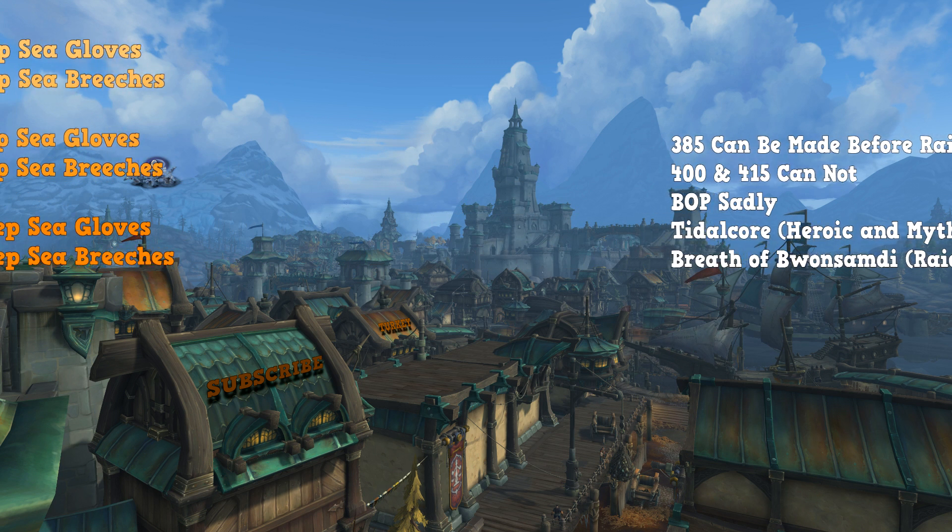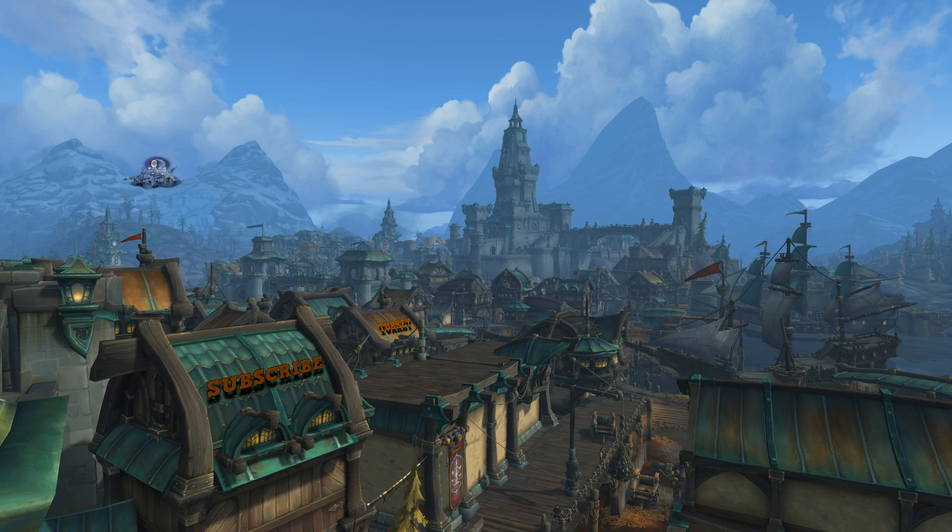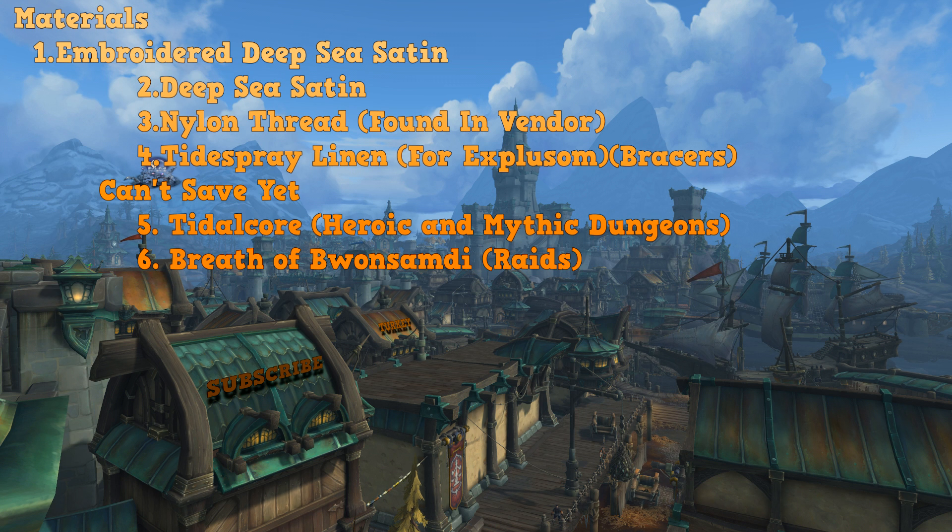Now let's go over the materials you need. You'll need Embroidered Deep Sea Satin, Deep Sea Satin, Nylon Thread, and Tidespray Linen. Tidespray Linen is included because you can get Expulsom from bracers more easily this way compared to any other method.